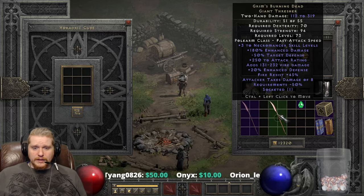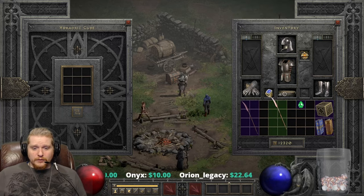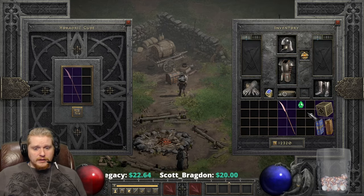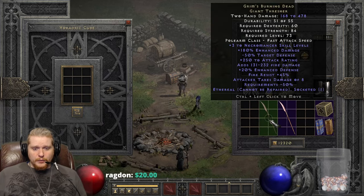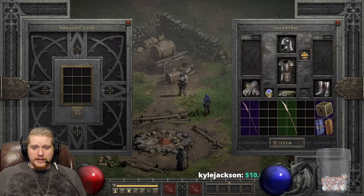So let's upgrade the non-Ethereal version first. You'll see here we're looking at 112 to 319 damage — not terrible. The level requirement did go up to 73, and the Strength requirement went up to 94. The Ethereal version went up to 168 to 478 damage — not bad. It has slightly lower requirements because it is Ethereal, so it's 60 and 84 versus 70 and 94.